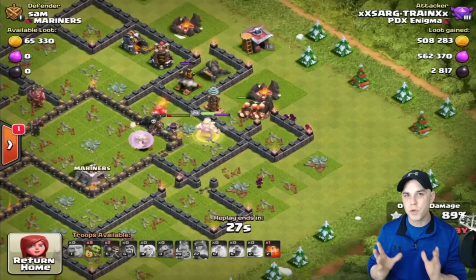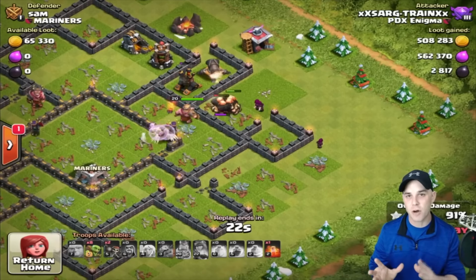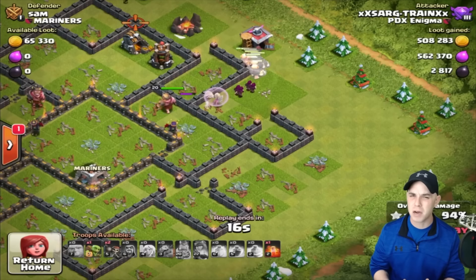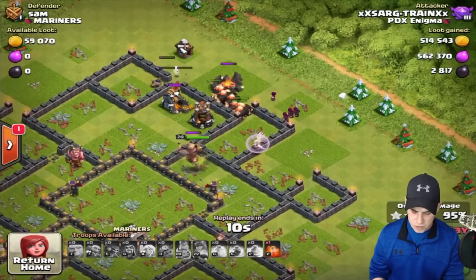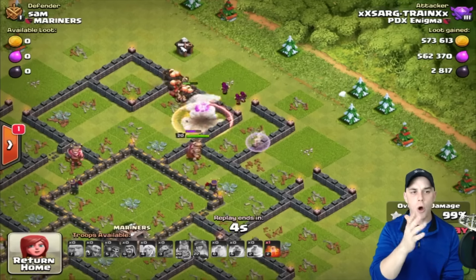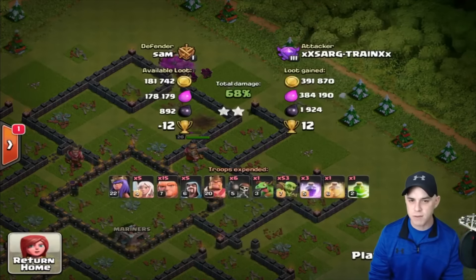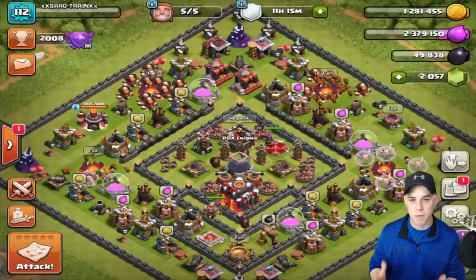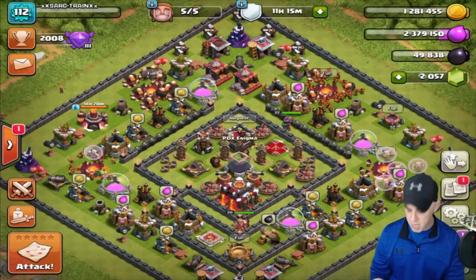Remember: what you do in farming does not necessarily translate to war attacks, so don't take these army compositions into war unless you are extremely skilled. The bomb tower falls, the last gold mine fell, and we get exactly all the loot that was on this base — over a million of loot on both gold and elixir, and 2,817 dark elixir. The main focus for me is dark elixir to get my heroes upgraded. Now let's see if we can find a raid and do one live.